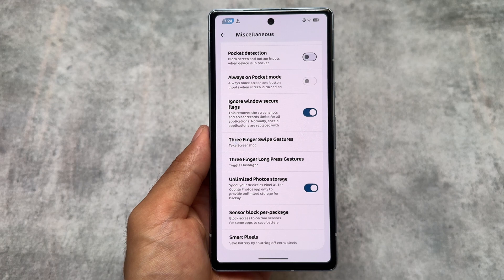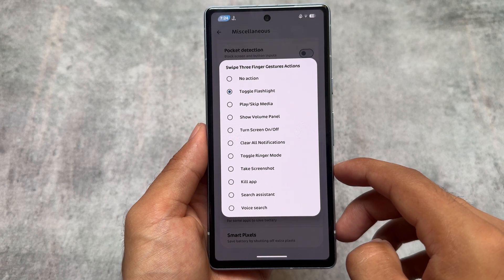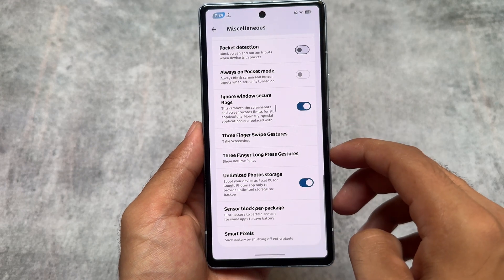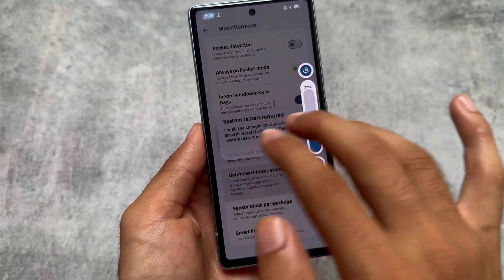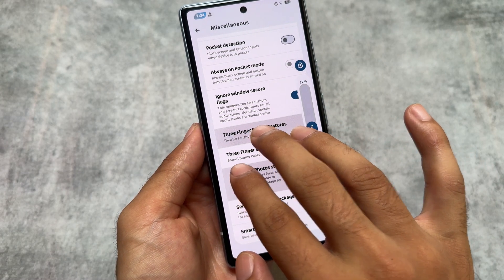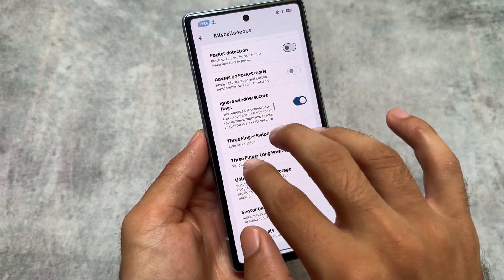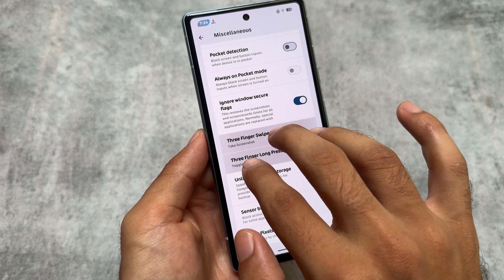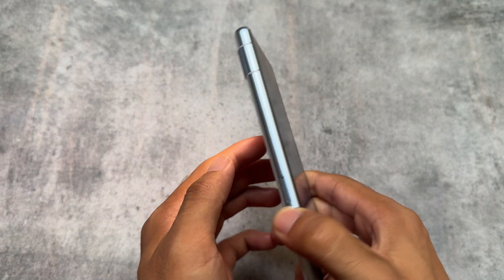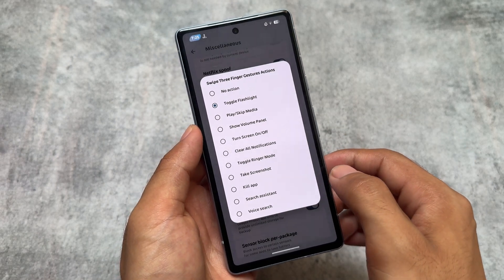Moving on, in the miscellaneous options you'll find three-finger long press gestures available too, which is quite amazing. We already have three-finger gestures, but this is specifically a three-finger hold gesture. For example, I can choose the volume panel option — three-finger long pressing like this executes the action. You can also choose other options like clear all notifications and a lot more. There's also the option to customize the swipe three-finger gesture, as well as three-finger long press gestures, all present in Rising OS version 4.2.